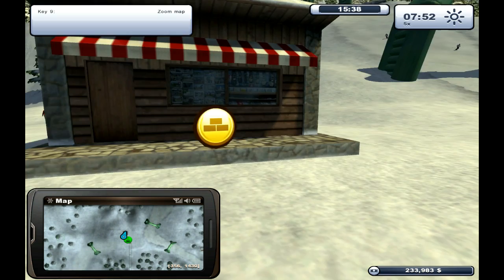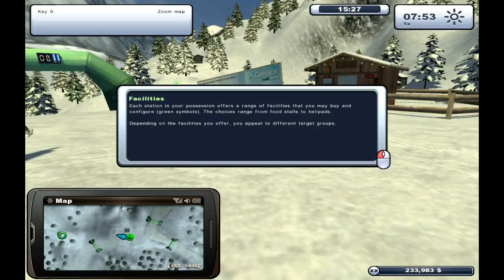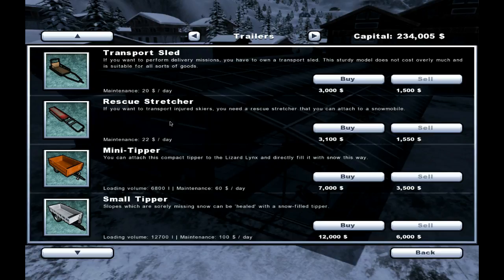Where do I get a thingy? Facilities. Each station in your possession offers a range of facilities that you can buy — a range from food to helipads. Depending on the facilities you offer, you appeal to different target groups. Is it the same button? There's a rescue stretcher — that's what we need. So we'll buy one of them. You can fetch your purchase at the store.